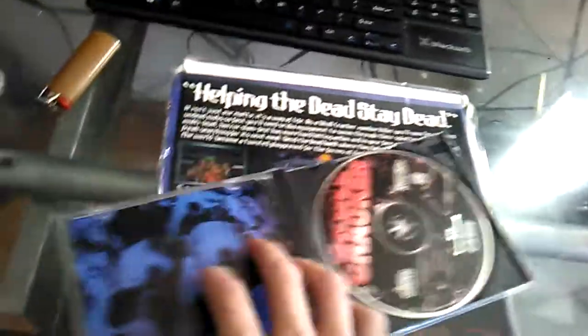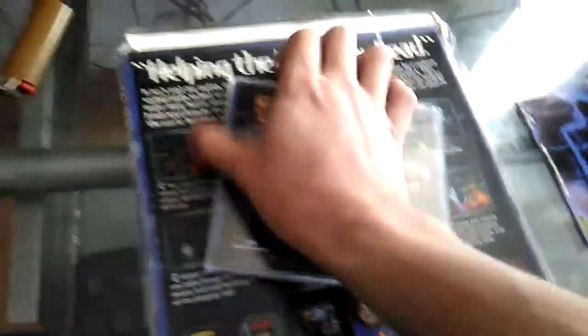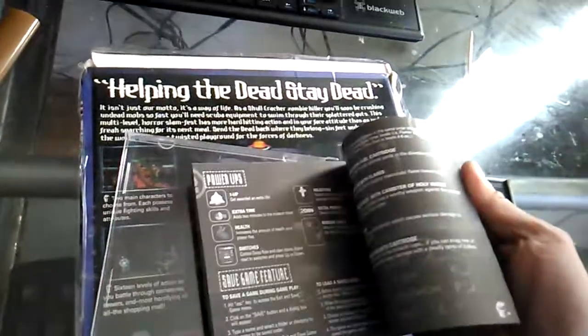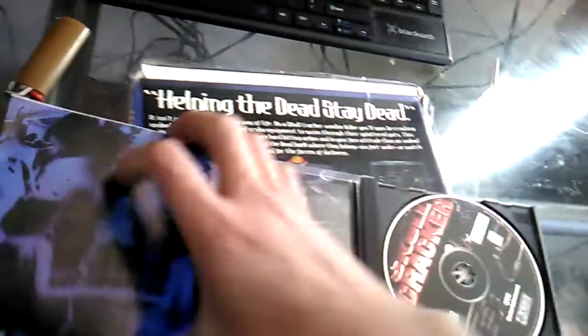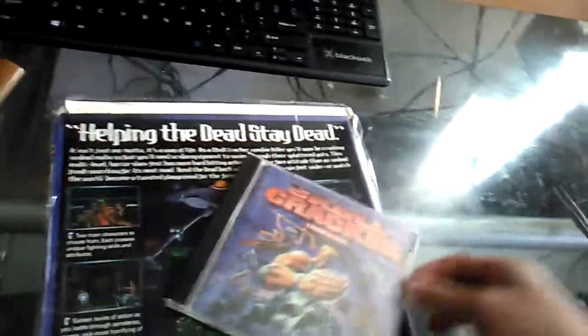Skullcracker. It comes with a user guide directly from the sleeve, and behind the CD — just the same. I don't know who would actually publish this game. It's black and white. I remember it did have a registration card that I didn't even bother mailing, but I still have it in the box. That's all that's inside.